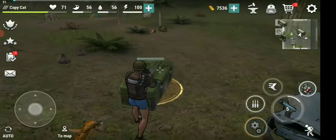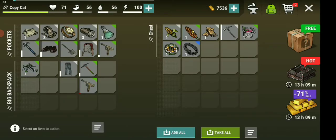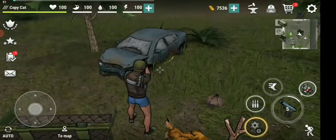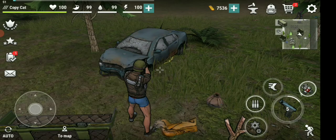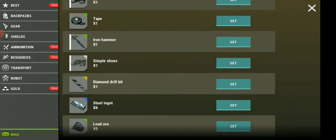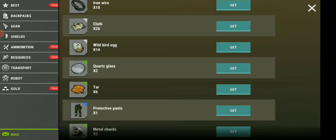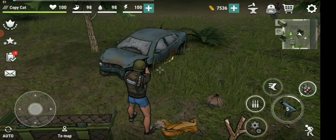Let's see what's in lucky box number three. Okay, we got something to eat — that's a good thing, and that's it. Let's see what we actually have. I need to look in my backpack for a second — I have a lot of things inside. Do I have any crowbars here? No, I don't.